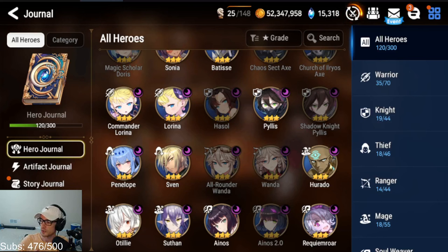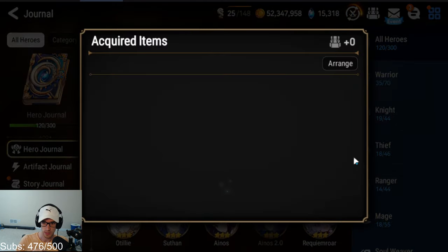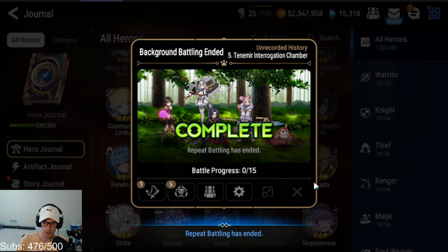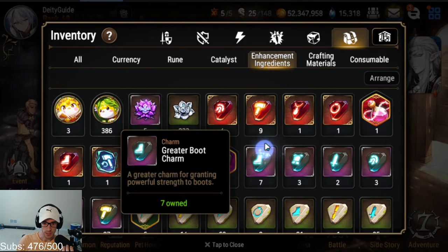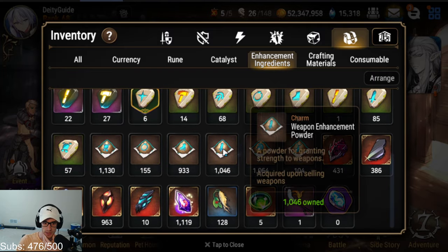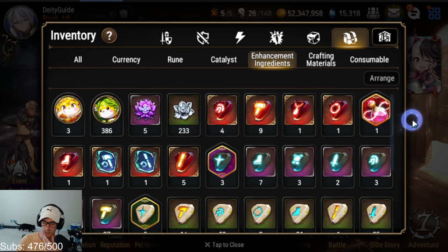What's up guys, this is Mitch or DD. I know it's been a few days since I made a video, but I told you in the last part of the guide to be farming and saving. As you can see, I've been farming Unrecorded History non-stop — it glitched, which is normal. I've been stocking resources and my enhancement ingredients, powders, and right-side charms.